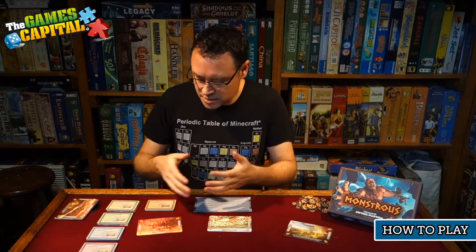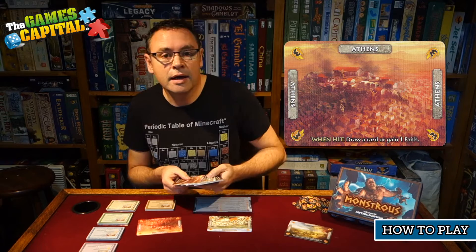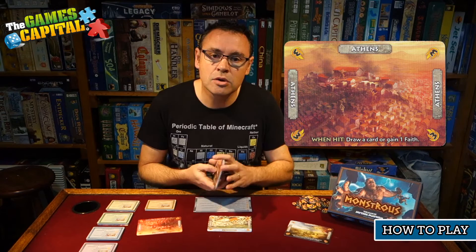Basically this game is a card game, so it consists of a series of cards. First of all, we have these large size cards that represent the various locations in the game. There are some quite well-known Greek mythology places, such as Sparta, Mount Olympus, Argos, Thebes, and so on — a whole bunch of those.